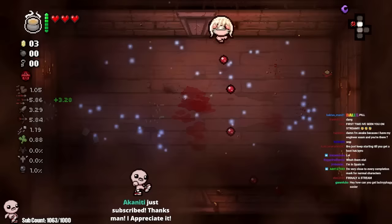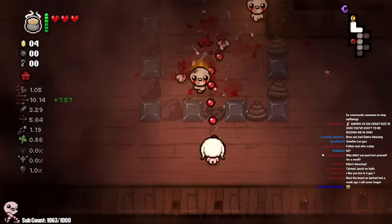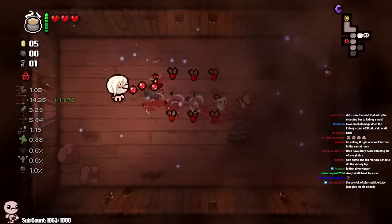We have a smelter but no trinket to smelt. This seems like a pretty decent Eden start, right? Three hearts, basically base damage, basically base tears — it's looking good. Now we are playing Tainted Eden, so at any point this good start will just go away. Haha, goodbye. And that's okay, because we just have to learn with what we reroll and adapt. Learn, adapt, never back down.